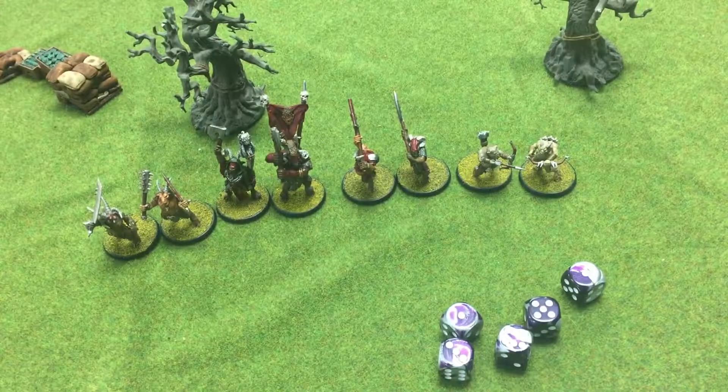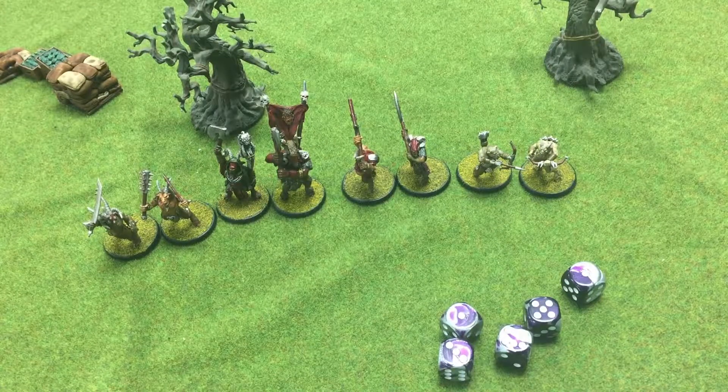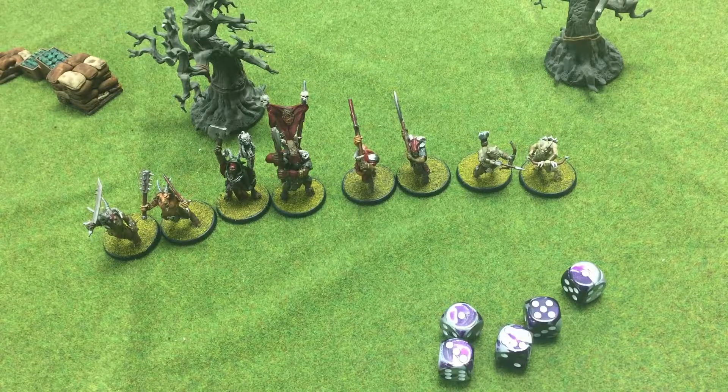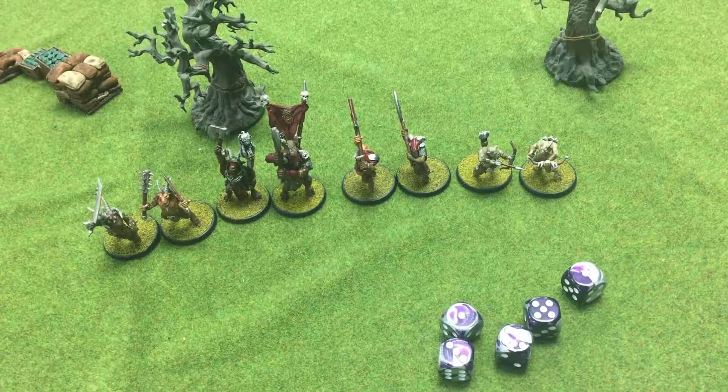I decided to sell the four wyrdstones, which gave me 70 gold coins, so I come out of this with 76 gold coins total. For this campaign, we're going to give people time to think about rarity rolls and equipment — we're not doing it at the end of each game. Same with updating your warband — that'll all be posted on the Facebook page. So 76 gold coins and two guys leveled up. Now let's go over to the dwarves and see how they fared.